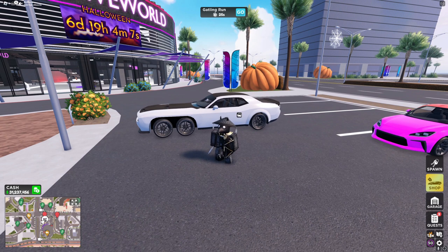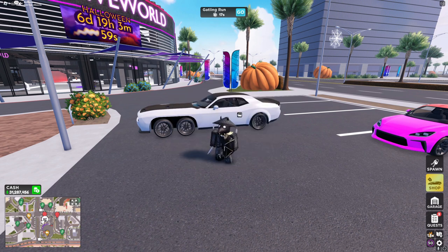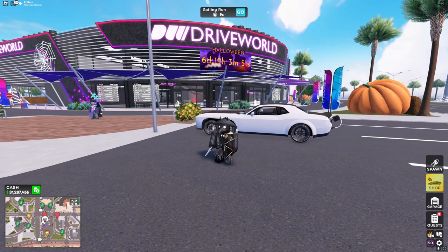For the very last thing: head into Settings, go to Promo Codes, and enter the code 190K. You'll be given $50,000 cash. Let me know down in the comments what you think about this update, and I'll see you in the next video.